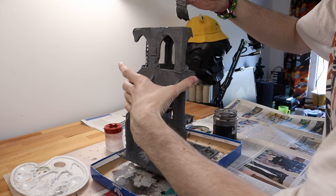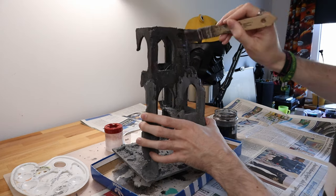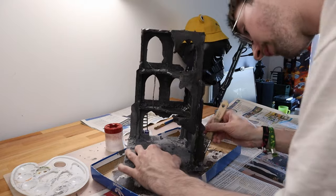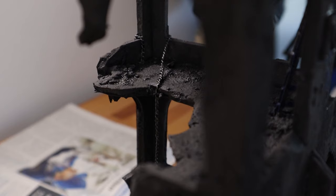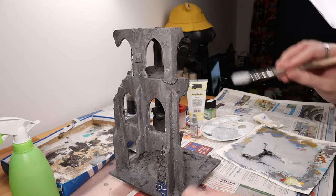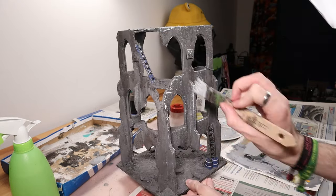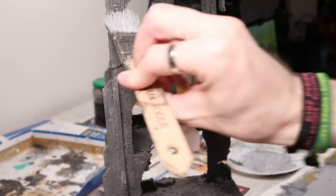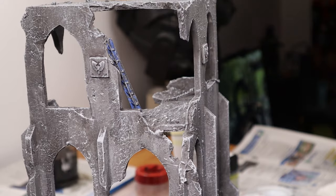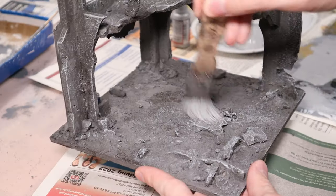The next step is to paint on a layer of black wash, which basically consists of watered-down black acrylic paint. That way I get dark shadows and everything looks like it's worn away from lots of rain. Now it's time for dry brushing — I just took the original grey paint and mixed in some more white, then dry brushed the ruin in a top-to-bottom motion. I dry brushed the floors with a circling motion.